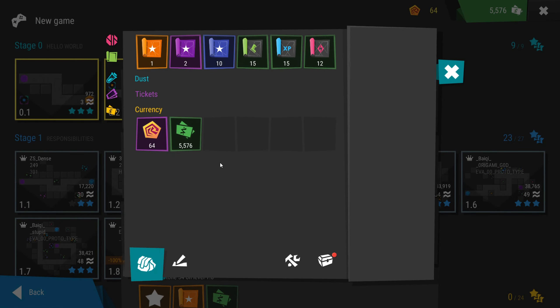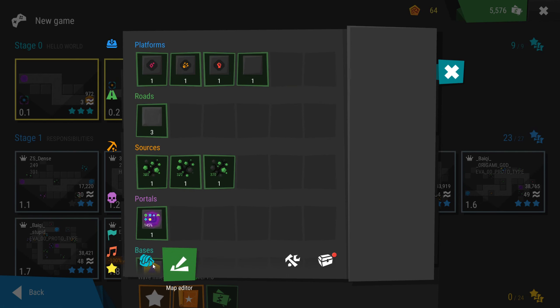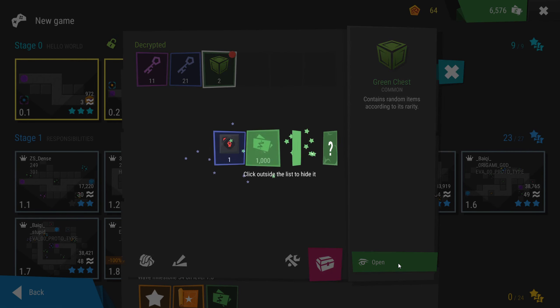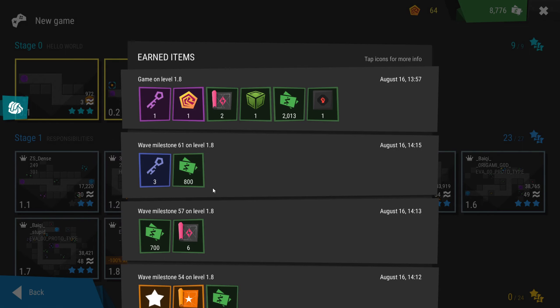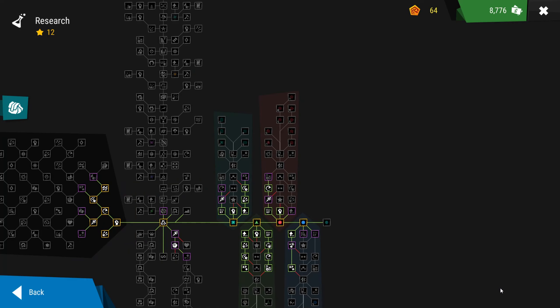Do you have chests? Platforms, chests. Oh, I don't have a green key though — oh, I don't need one! Thousand cash and little books for the research tree. Great. And the last one — oh, two keys! I like opening chests.